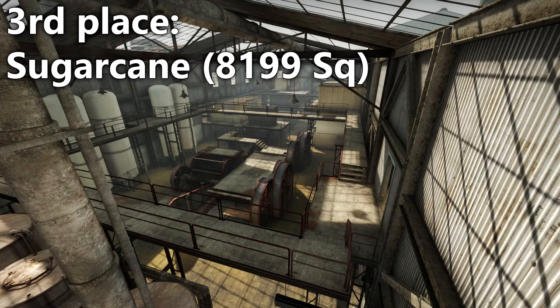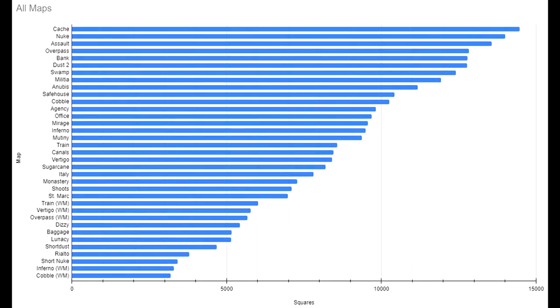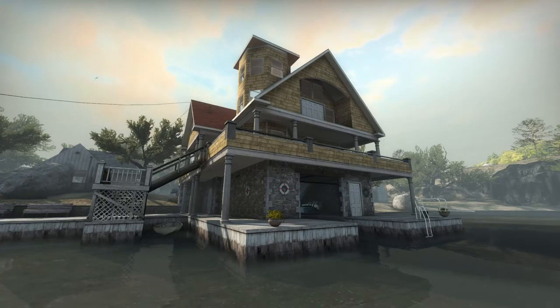Sugarcane is the third biggest Wargames map, immediately dwarfed by Safehouse, which is immediately dwarfed again by Bank. And that's the whole map list compared — wait, there's another map? Yeah, in Wingman and Wargames there is. Oh yeah, Lake. I'm sure Lake won't change my results too much.